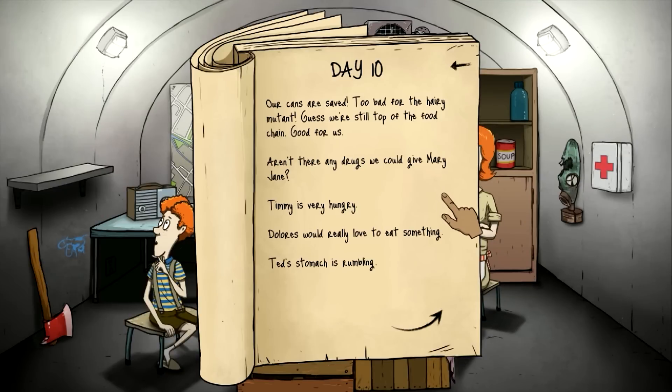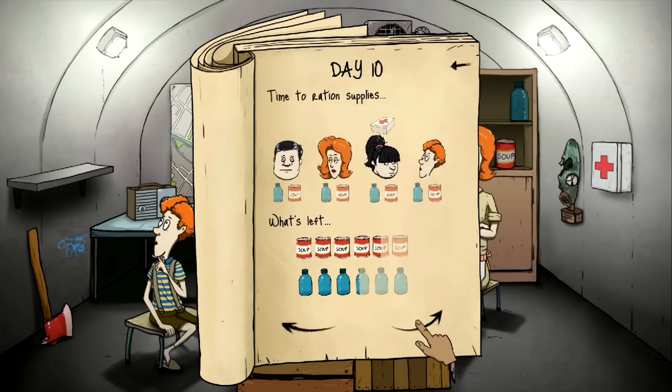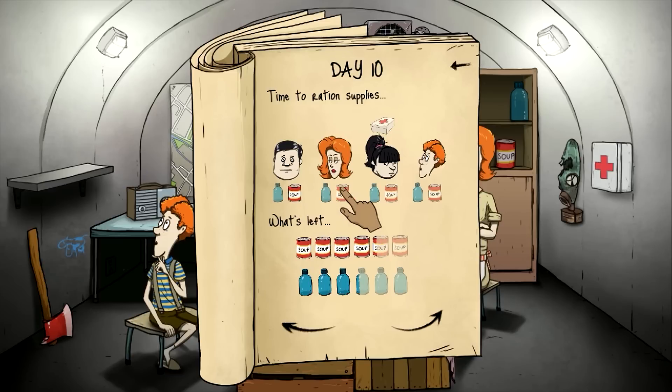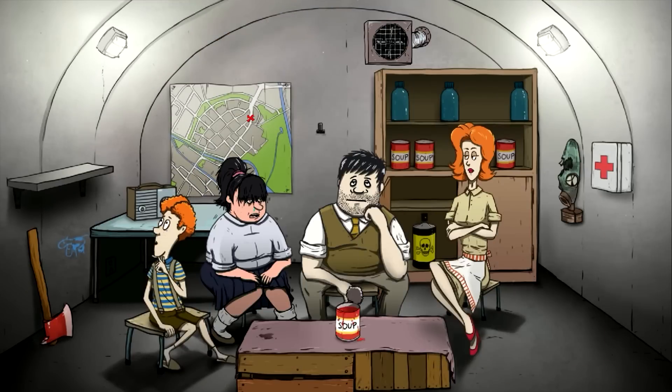I think I'm going to give Mary Jane some drugs — she is sick and I don't want her to die on us. Enough sitting around, it's time to visit the surface to look for additional supplies. Maybe someone survived the blast. Maybe someone's still alive. Let's find out. We voted on Ted, so let's send him. Maybe he can find some risers. And a Flobie.